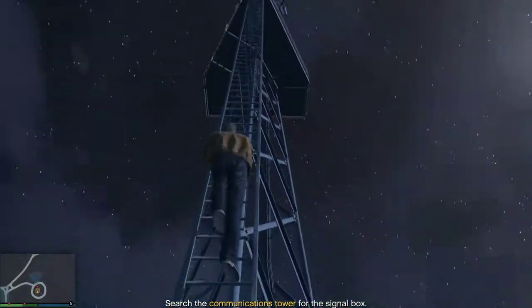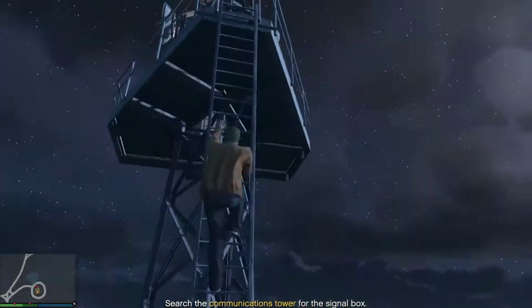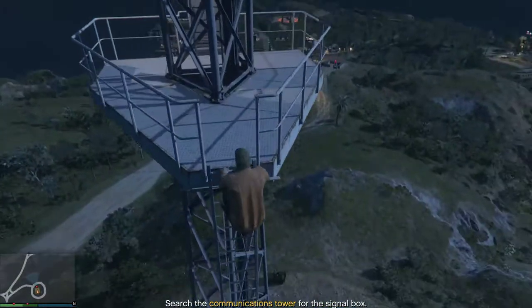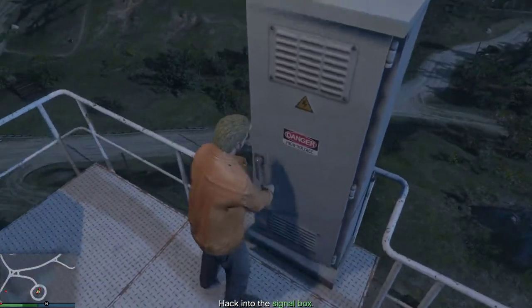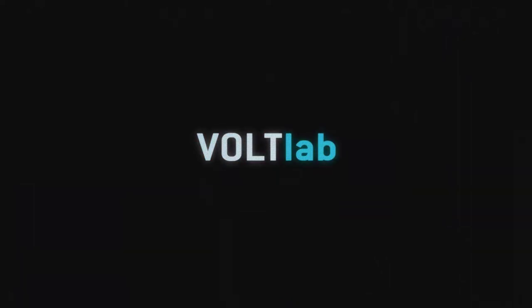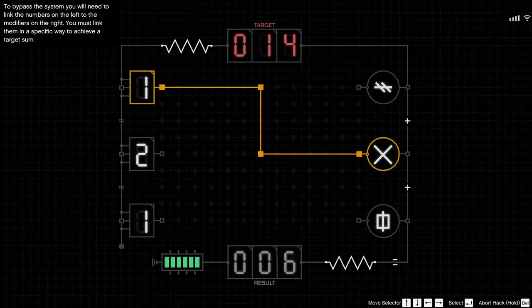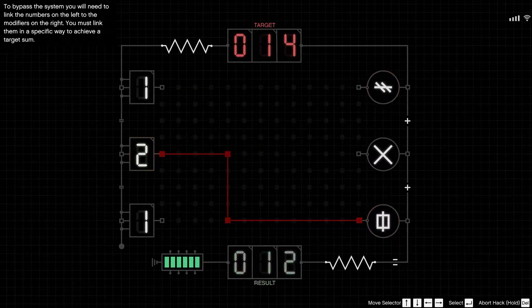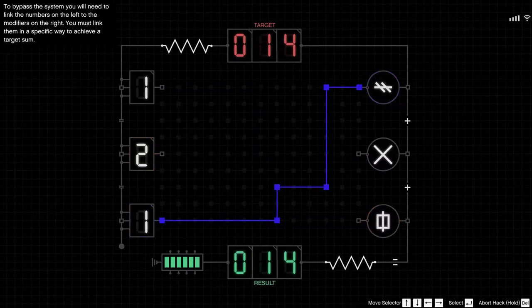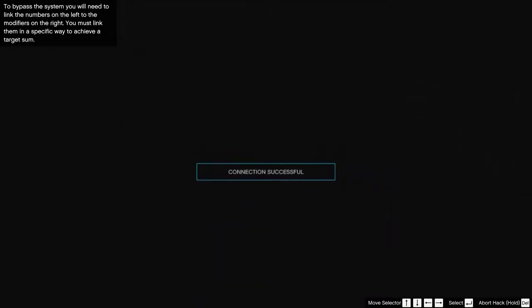Now just go up. Keep going up - can you find the signal box? The hacking is very, very easy. You need to find 14. Okay, 10 - there you go. Pretty easy, not even 10 seconds and I'm already done.